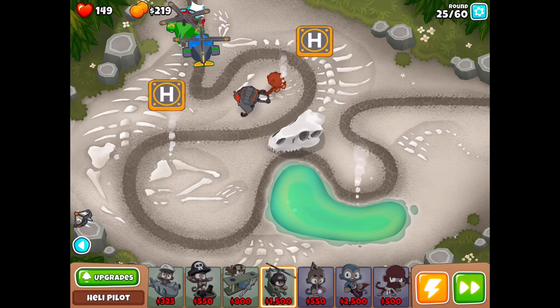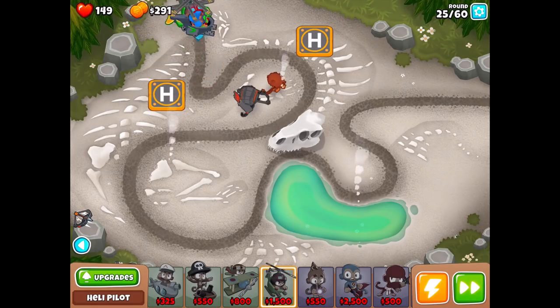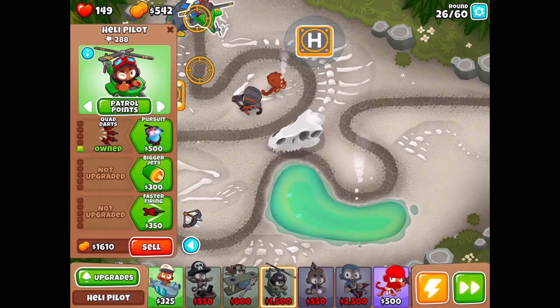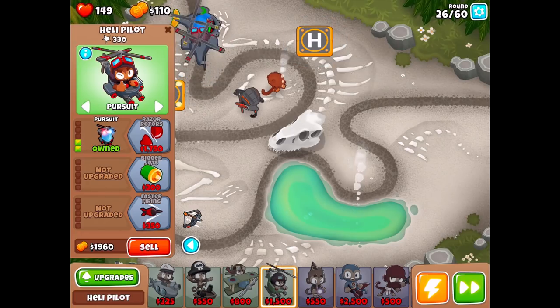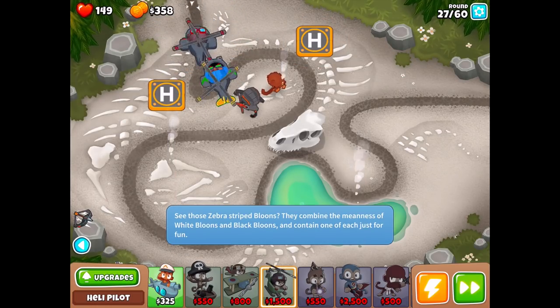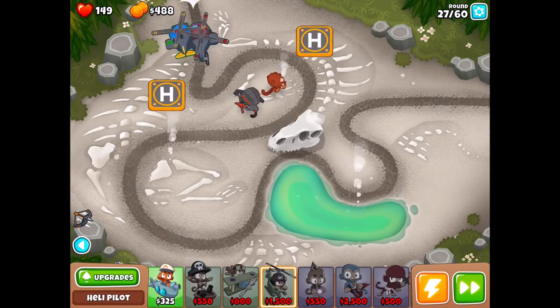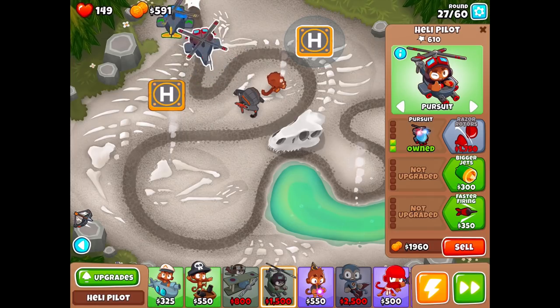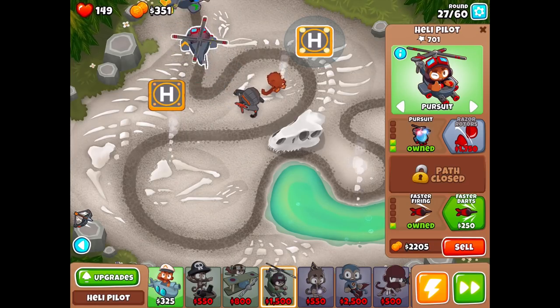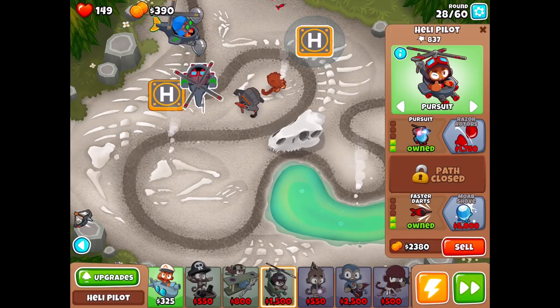We already have Quincy's ability now, so if things get bad I can use that. The camo round wasn't too bad — we handled it fine. Money isn't pouring in but it'll get better. We got the Pursuit for 500 — it's just so much easier, it's amazing. I think it's definitely better to have this Heli Pilot on the right. We'll do the faster firing and faster darts, and save up 1,750 for the Razor Rotors.